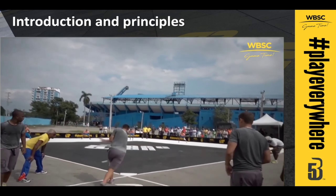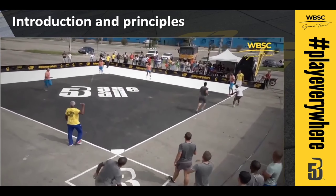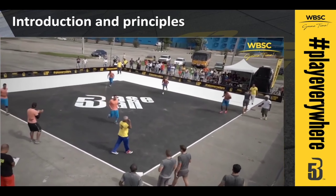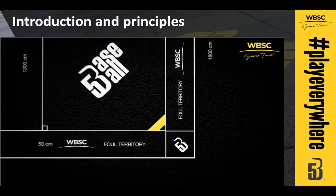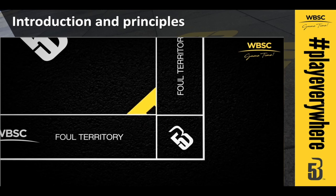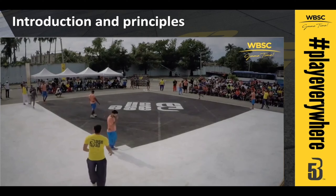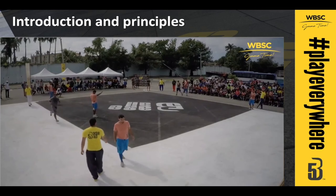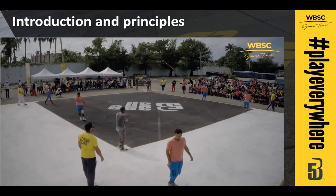In addition to being eliminated by the defense, offensive players can also get out a number of other ways. The most common of these are illegal hits. To avoid an illegal hit, the first bounce of the ball must be at least three meters from home plate, or two meters for the under-14 category. In official competitions, umpires will have the final judgment on whether the hit was legal or not. Illegal hits will always result in an out.